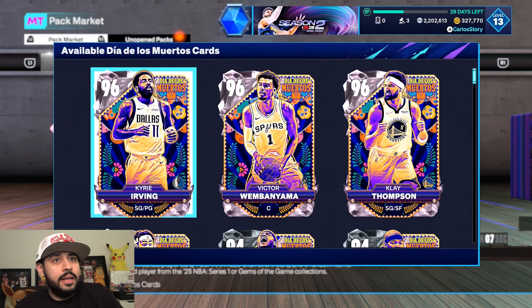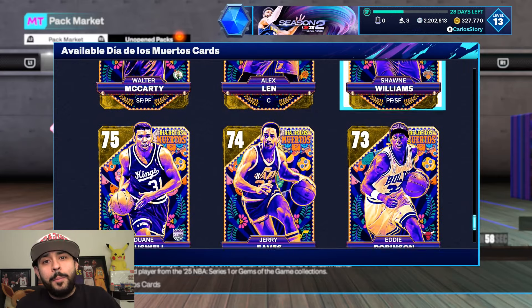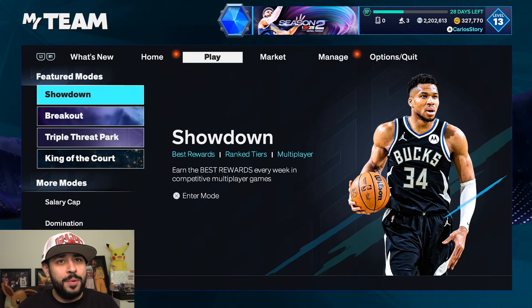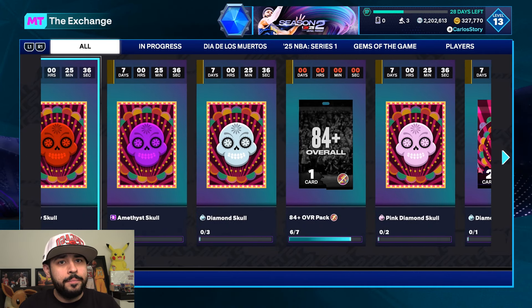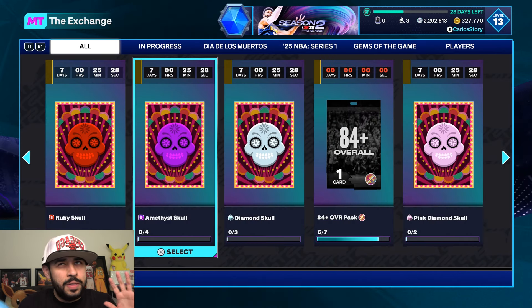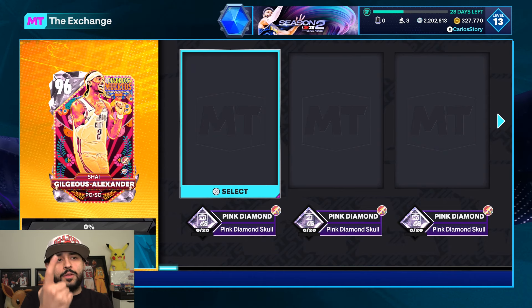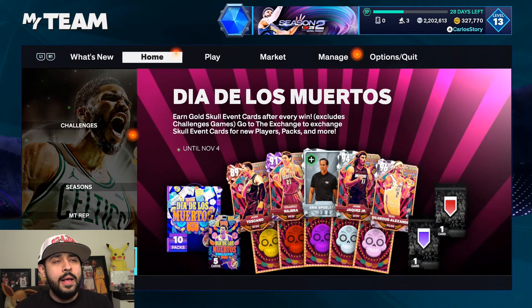Five free deluxe packs will definitely come in handy for doing the exchanges because people are pulling pink diamond skulls from packs. If you get five pink diamond skulls out of those free packs, that's huge — it cuts your grind from 20 down to 15. You're guaranteed a player from the set which includes Kyrie, Wembe, Klay, the diamonds, amethysts, rubies, sapphires, emeralds, and golds — though you'll most likely pull a gold. It's five gold skulls for a ruby — about 1,200 to 2,400 games total, though the exact number isn't confirmed yet.